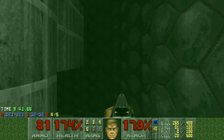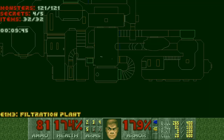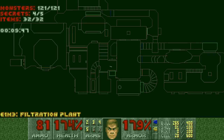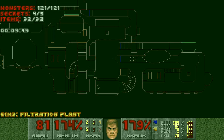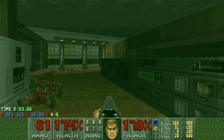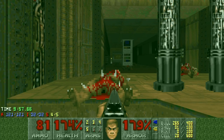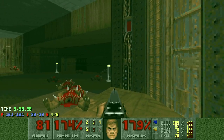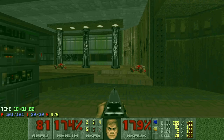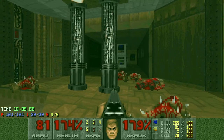One of the weird things I did that sticks to the original that you wouldn't necessarily notice - the amount of keys and the key order is actually pretty much the same as the original. So if a map requires the red key, then the blue key, and then the yellow, I will follow that order for general progression. Looks like I'm missing one more secret. You remember which one? That's a secret exit that you're missing.